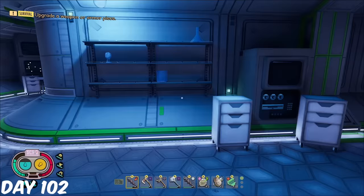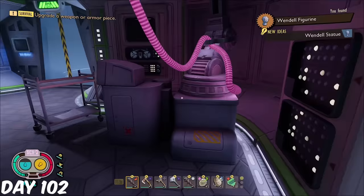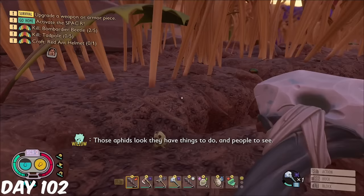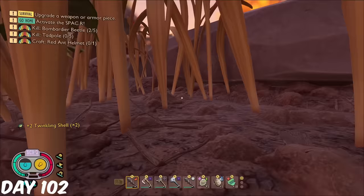Next stop was the Undershed Lab, where I was able to grab the Wendell figurine, before heading deeper to grab the glorious recipe for the Mant Gong and Braziers. On the way out of the lab, I saw a Scarab. Time to test my stealth — I was successfully able to sneak up on it and take it out, but sadly was scammed and only got two twinkling shells. No, I'm not having this.